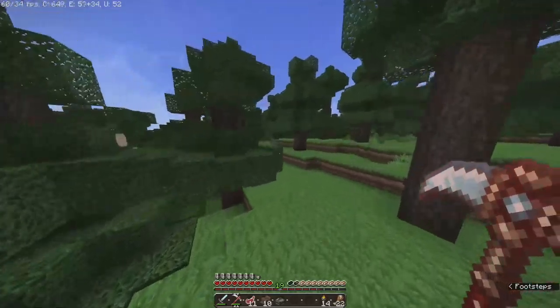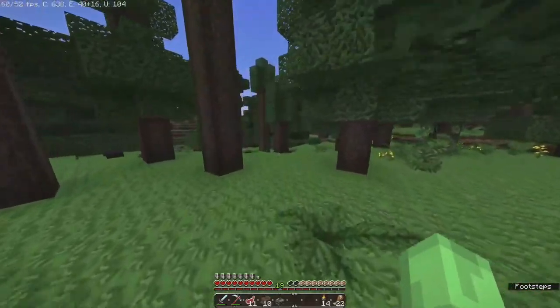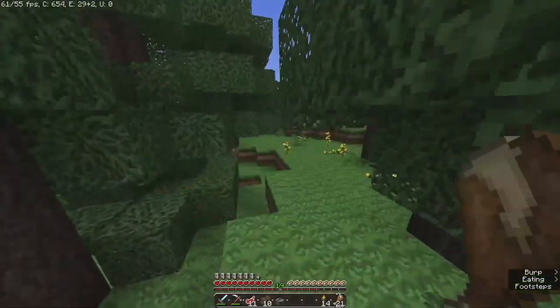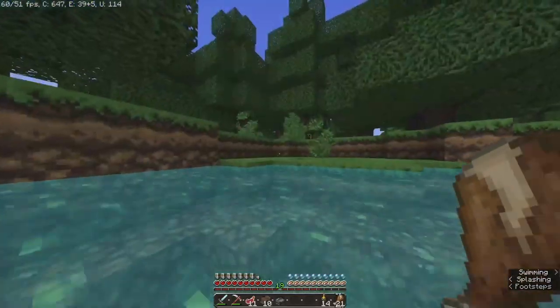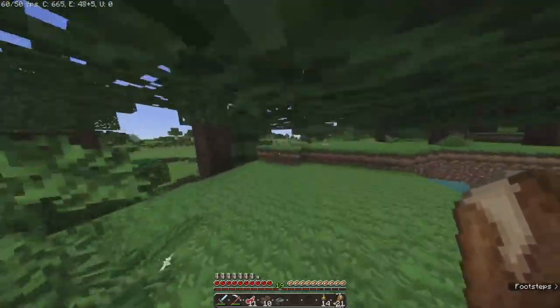If I go this way and make it through here, I should be able to just go straight and run right into my house, or the hill that leads to my house. Most likely what I can do is just mine right through it where the storage room is and go from there.